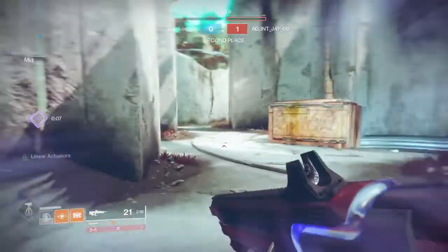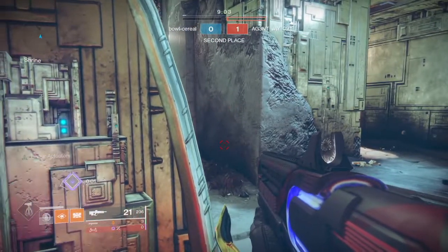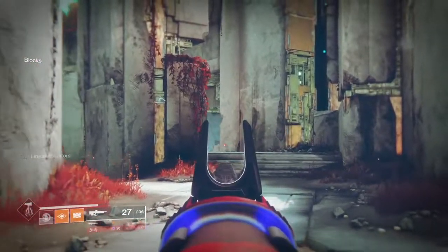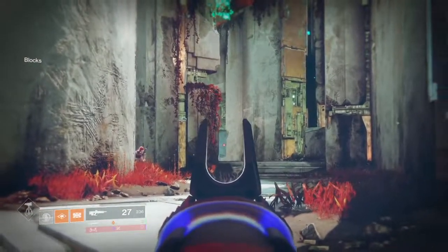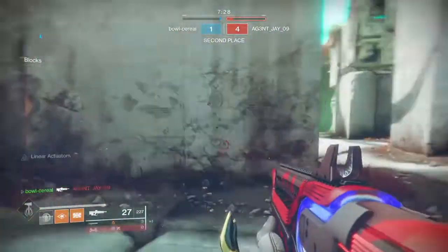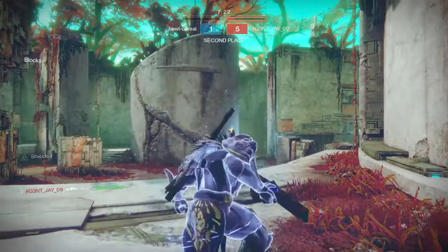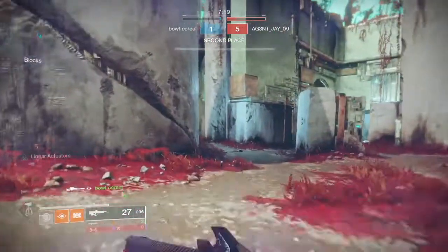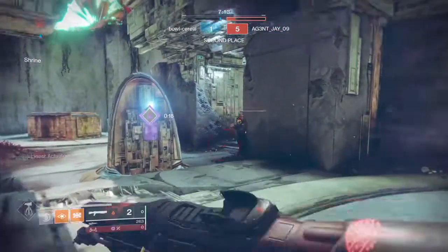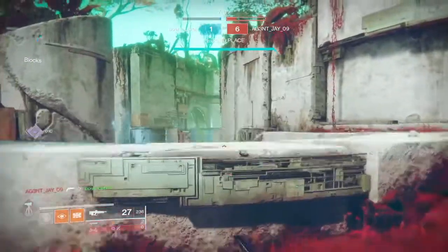Next up we've got the Cold Denial pulse rifle, and this thing has probably already taken Bygones' spot as king of pulse rifles. While I'm not too happy about that because Bygones has been my go-to for a while, I'll definitely be using Cold Denial come next season in Crucible. If you're looking for a good PvP roll or even a good roll in general, in the first column go small bore, then in the second column go high caliber rounds because you get a plus five range increase. With Cold Denial I'm usually looking for range any way I can get it, and I'll typically choose range over stability specifically with this gun because it's already pretty stable.